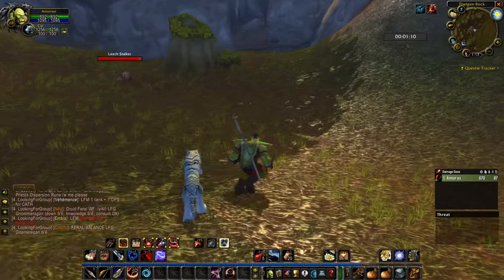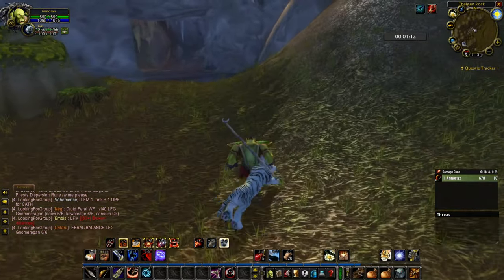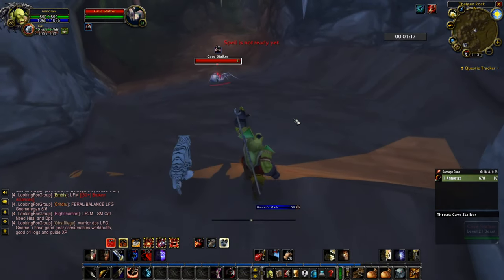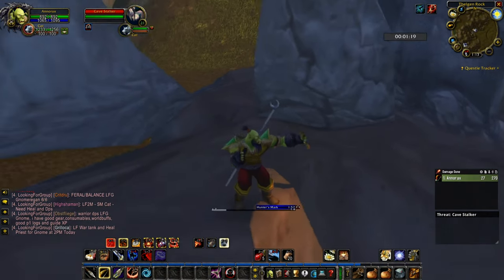Now let's enter this cave and look for this enemy. This enemy is level 25 elite. As you can see, there are easy-to-kill spiders in here as well.